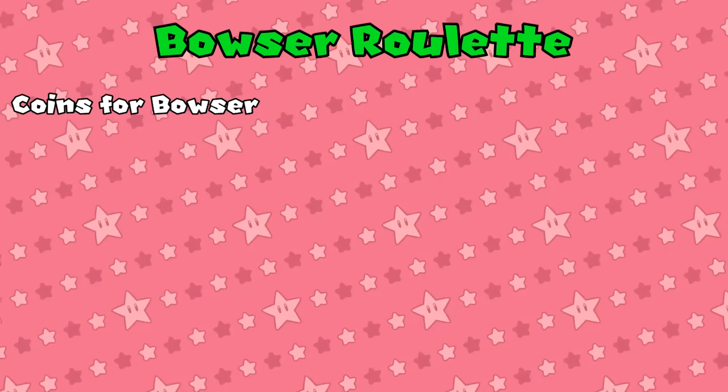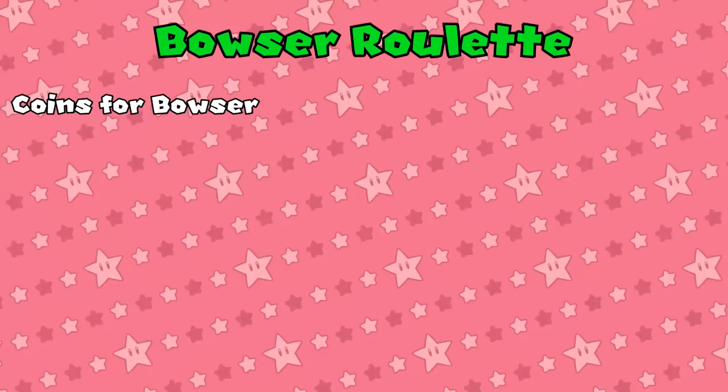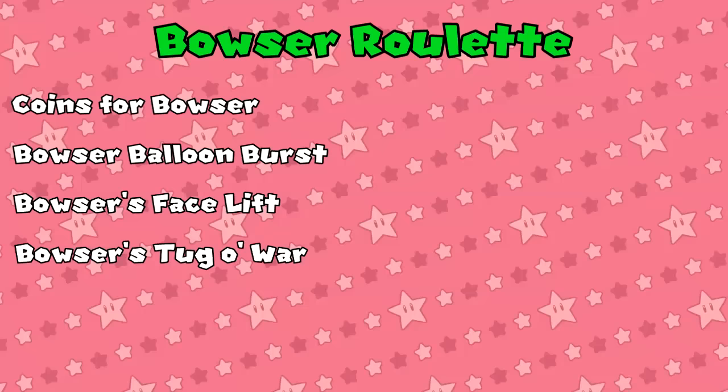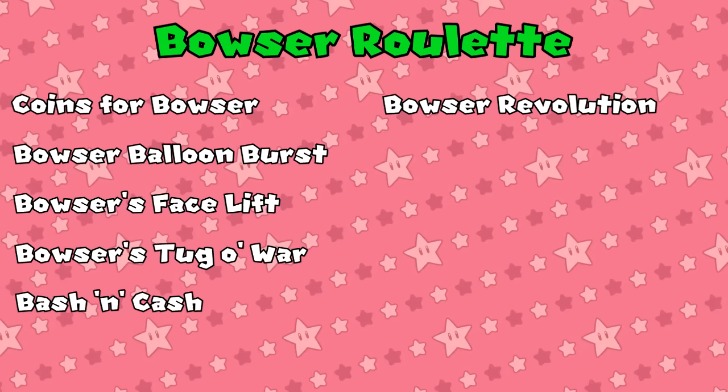Bowser spaces trigger the Bowser roulette, which can result in the following events. Coins for Bowser: Bowser takes 10 to 30 coins from the player who landed on his space. This is the most common Bowser event in Mario Party 2, but in this title, it gets randomly selected just as often as the others. The next 4 events are minigames with modified outcomes: Bowser Balloon Burst, Bowser's Facelift, Bowser's Tug of War, and Bash and Cash. Bowser Revolution: Bowser takes everyone's coins and splits them evenly among all players. This is actually a fantastic outcome for players that are lagging behind in coins.